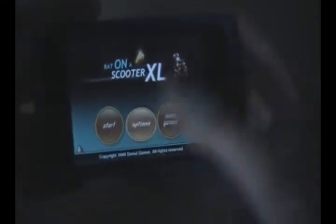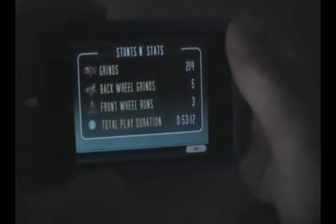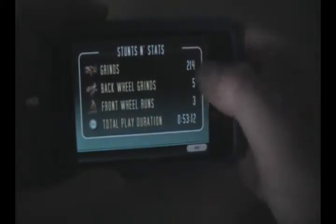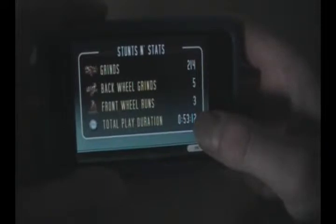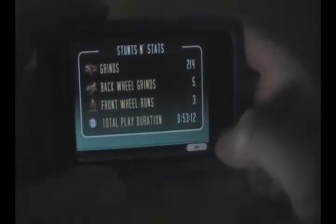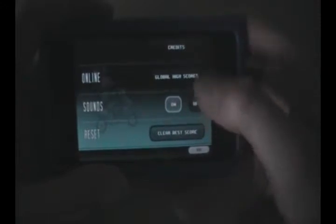In the options menu you get fun stats, help, and credits. Fun stats just shows you all your stats — it tells you how long you have played. There's also global high scores, which shows all the high scores, and sounds, and reset.